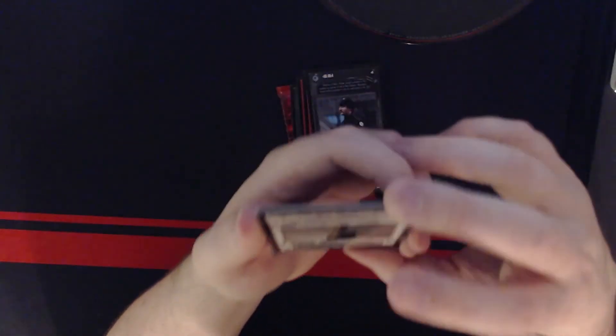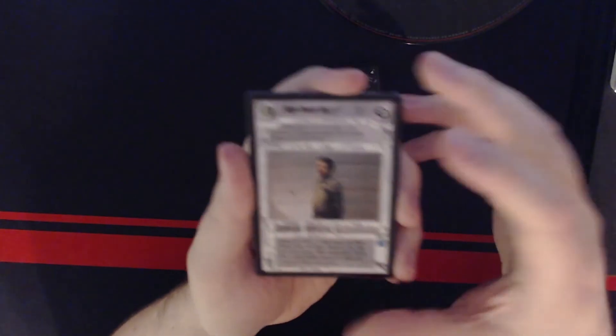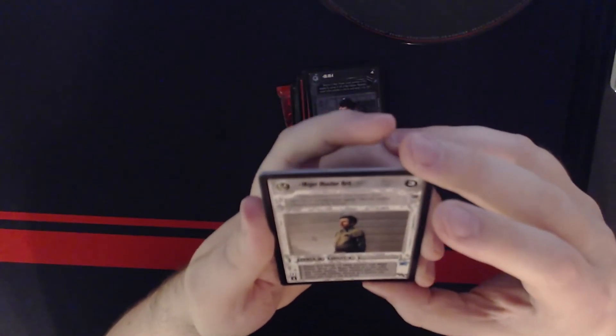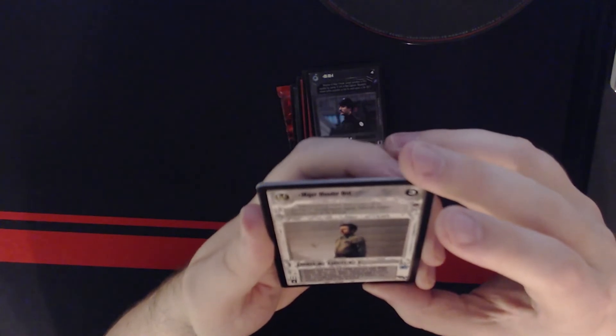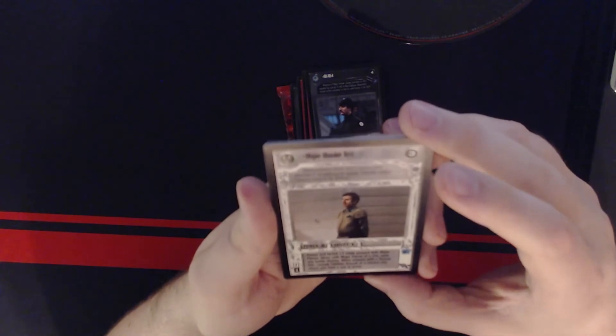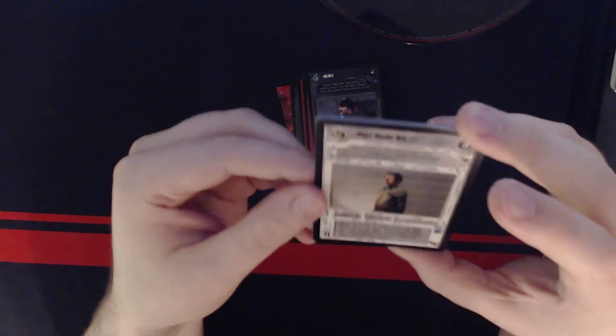This is an uncommon — Major Orlander Brit. Deploy two, power two, ability one. Power and forfeit plus one when present with Major Palo. When with Major Palo at a site, adds one battle destiny. When present with a scomp link, cancels Counter Assault at a related site where you have a spy or scout.